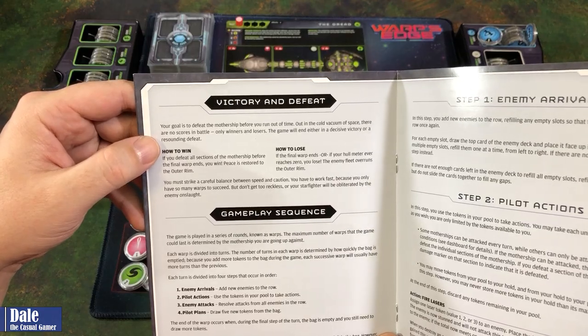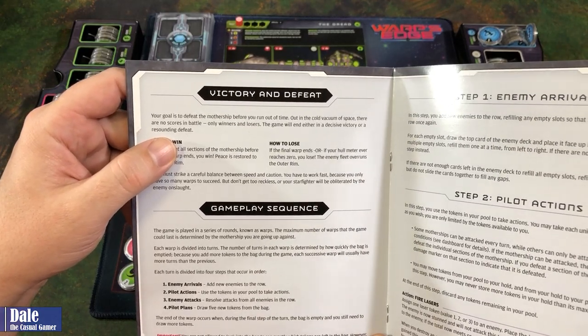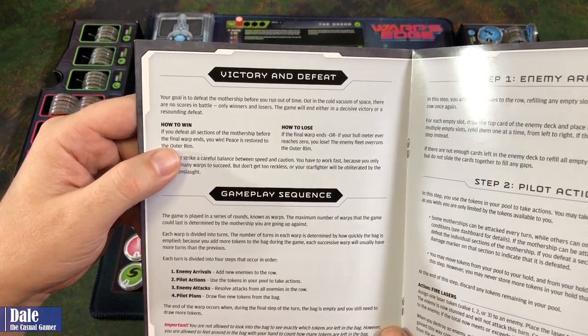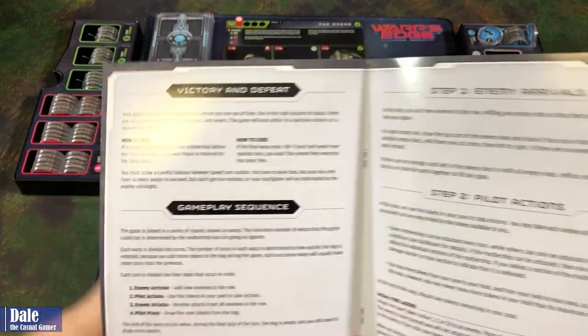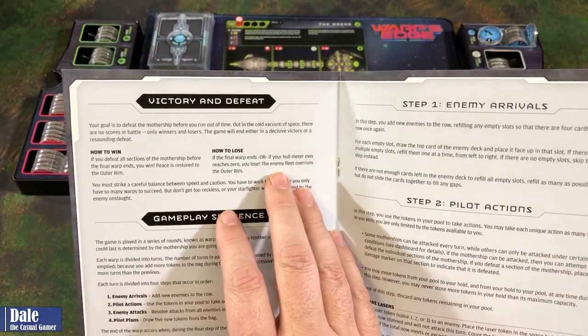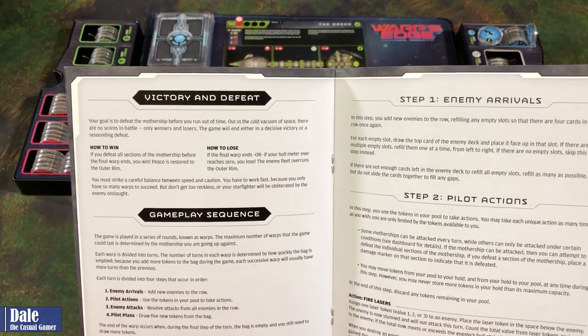Out in the cold vacuum of space, there are no scores in battle, only winners and losers. The game will end either in a decisive victory or a resounding defeat. To win, you must defeat all sections of the mothership before your final warp ends. If the final warp ends or your hull meter ever reaches zero, you lose — the enemy fleet overruns the outer rim.